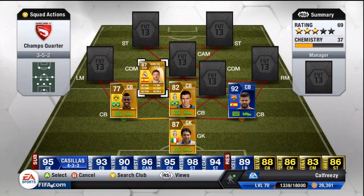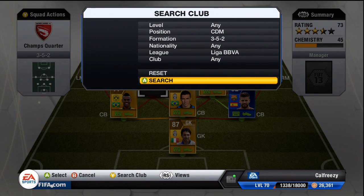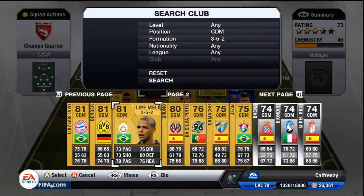Next up we have the Real Madrid player Xavi Alonso. I decided to play him at a defensive midfield position and he works out really nicely — he's going to link up with the centre attacking mid as well shortly. The right side of this 3-5-2 formation is going to be very Liga BBVA based.